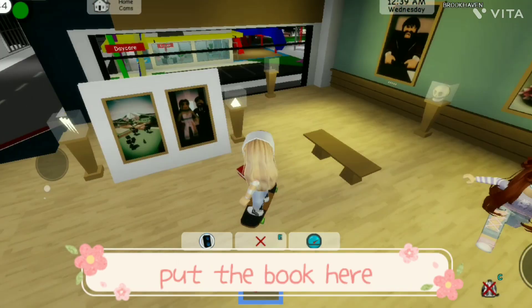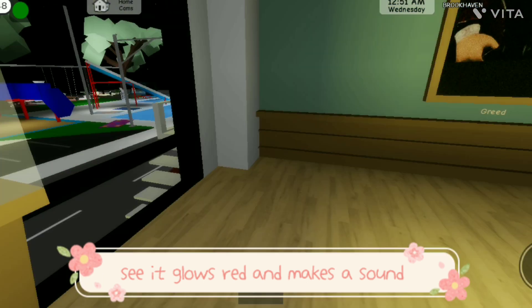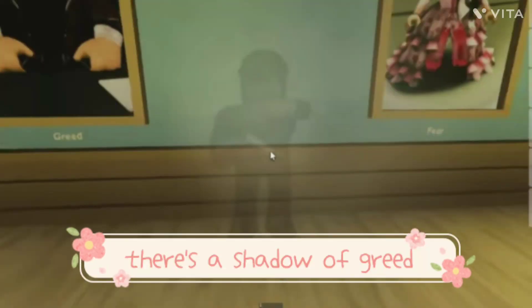Go to the museum. Put the book here — see, it glows red and makes a sound. There's the shadow of green.